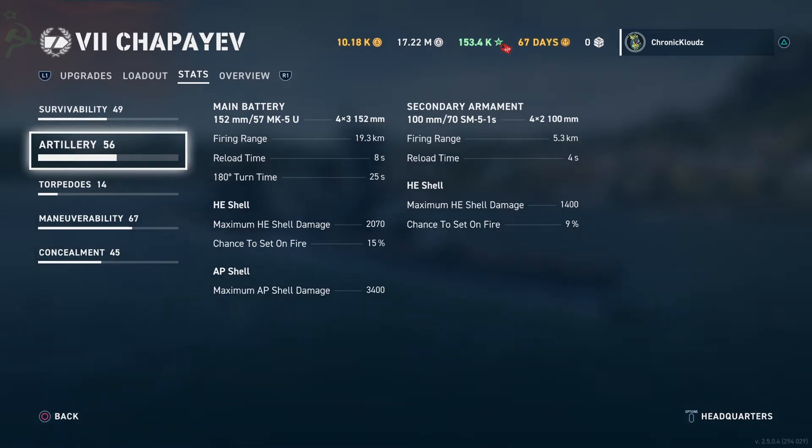Looking at the HE shells, the maximum HE shell damage is pretty decent — it'd probably sit towards the upper middle of the pack. The fire chance at 15% is pretty good. Since you're putting out a lot of HE shells, you're going to be setting a lot of fires.